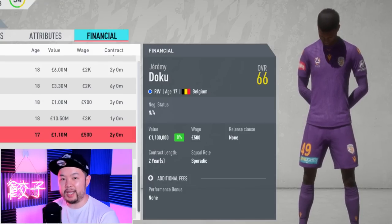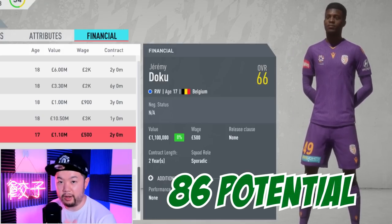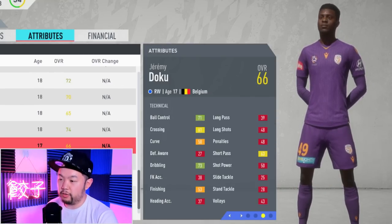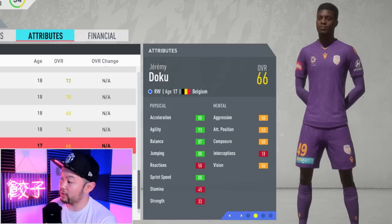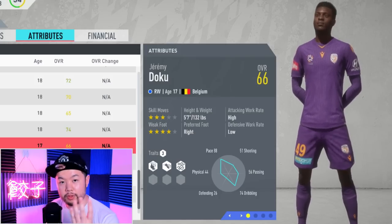For the cheapies, I selected the Belgian Doku. He starts out at 66 overall but has a base potential of 86, and is the cheapest on the list with a starter value of 1.1 million. At 66 overall, his technical stats won't be impressive, but check out these physicals: dark greens in acceleration, agility, balance, jumping, and sprint speed. He only has three-star skill moves, but he does possess a four-star weak foot.